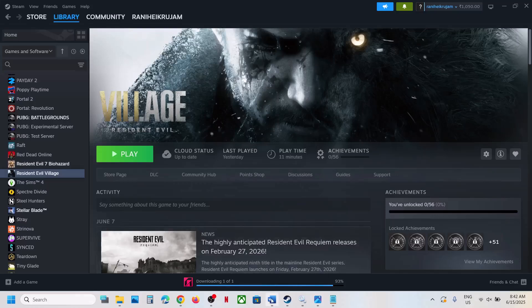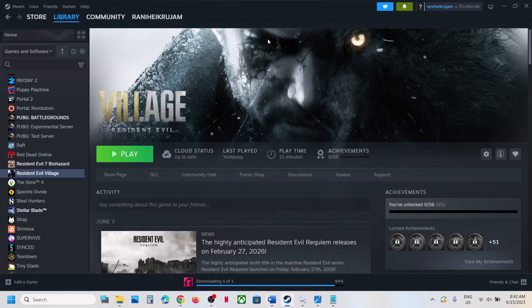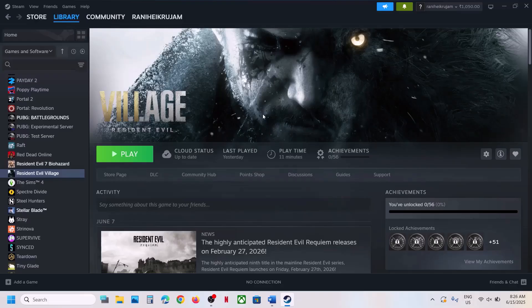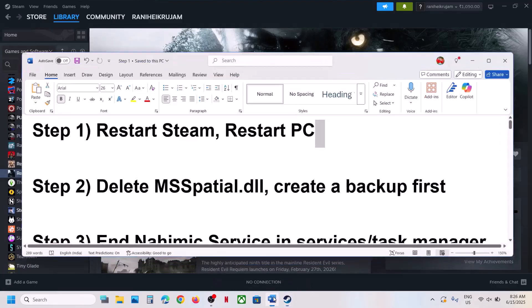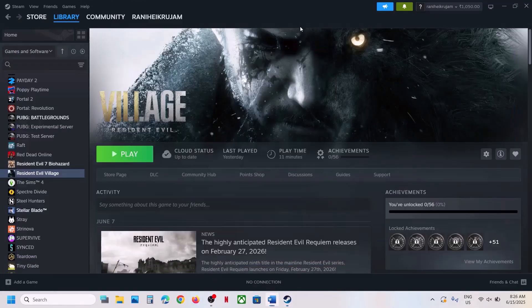Hello guys, welcome to my channel. If you're receiving this error — 'something went wrong, for solution please visit' followed by a website — then please follow the steps shown in this video. The first step is to restart Steam: go to Steam, hit exit, then relaunch Steam and launch the game. If that does not work, restart your computer and after the restart, launch the game.